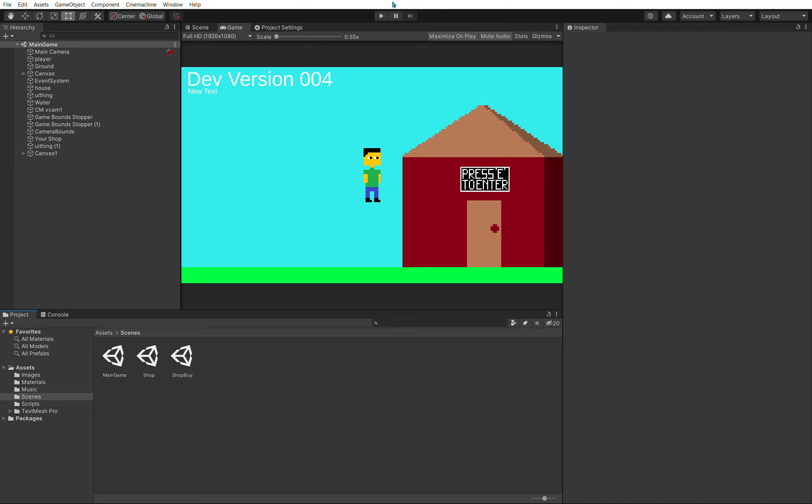Welcome back to Seaside City. I have dev version 4, and I also have the HTML version now, so you don't need to download it — you can just put it in your browser. Let's get into the game and see what I've done for this devlog.